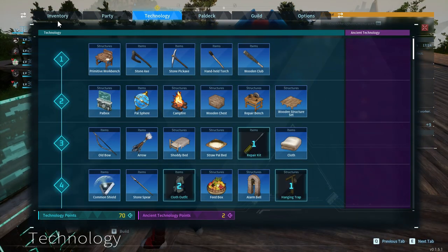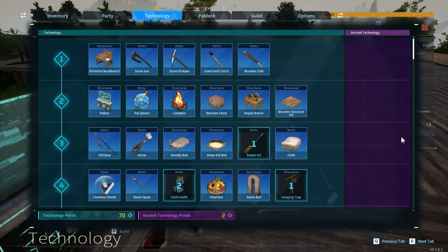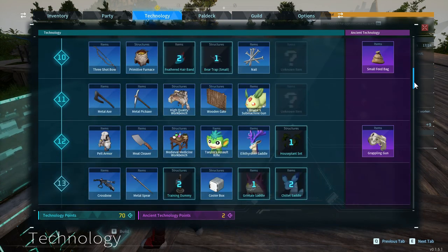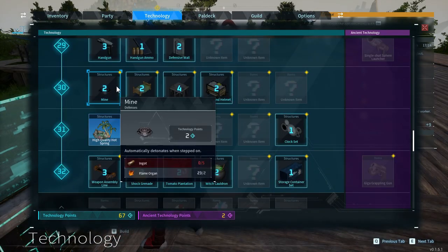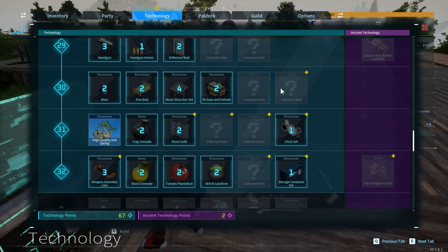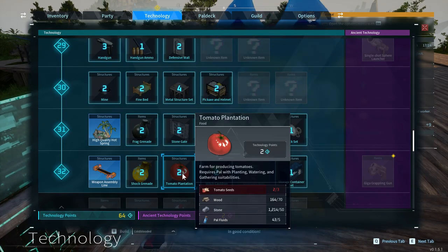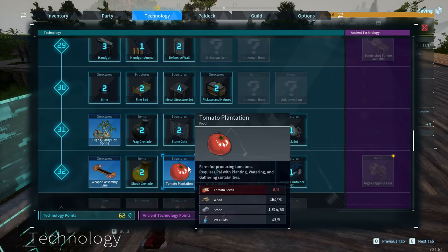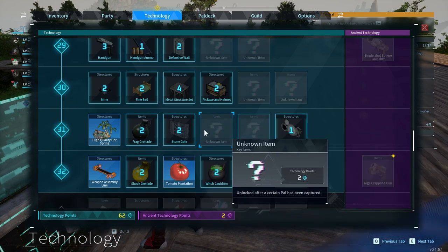Now that I'm level 32, I should be able to get that done. Scroll all the way down here — learn this. Oh, you can build mines in this? That's pretty interesting, I didn't know that. Weapon assembly line requires ingots and nails. We have the high quality pal oil, tomato plantation — probably learn that. Frag grenades are pretty cheap: fiber, stone, and gunpowder. You could just make that a primary weapon.